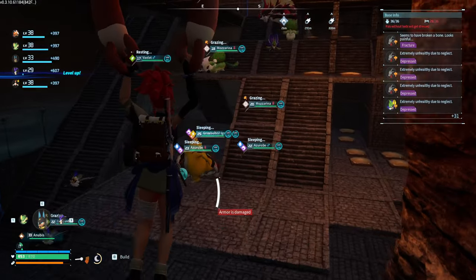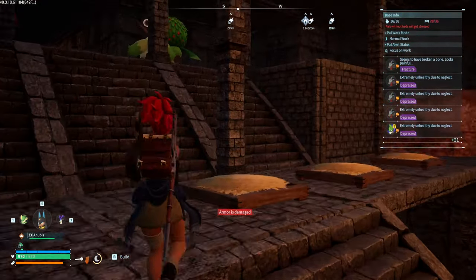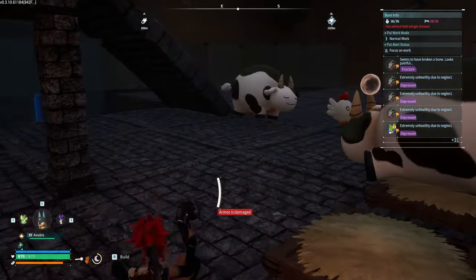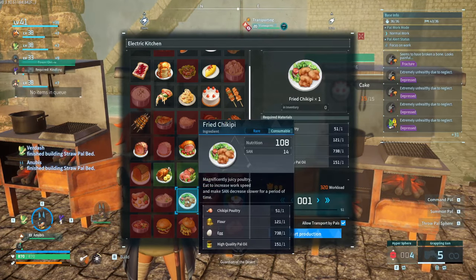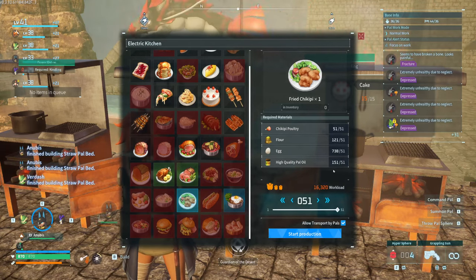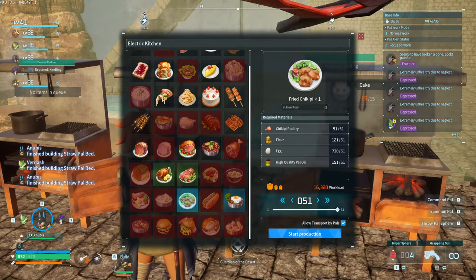Back at the ranch. We have access to the 30% work speed food now — look at that, it only costs 50, just one HQ egg and one flower. Which is beautiful.